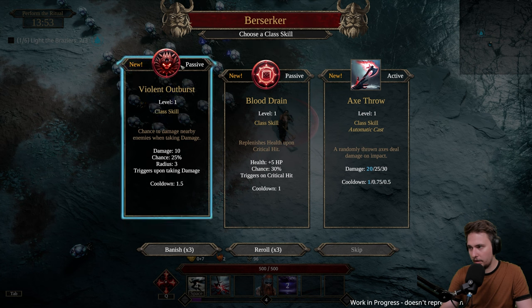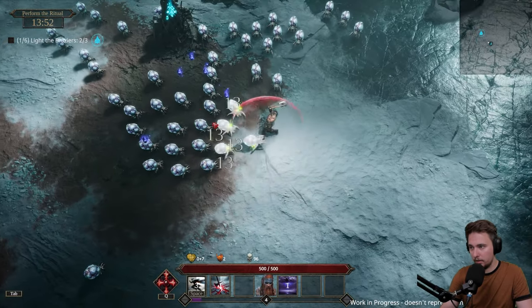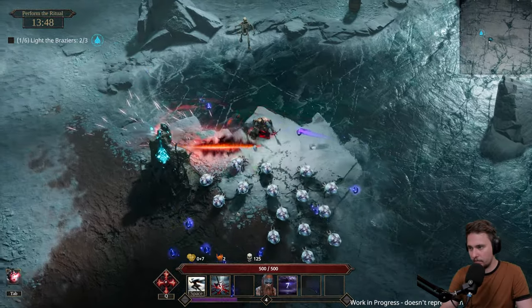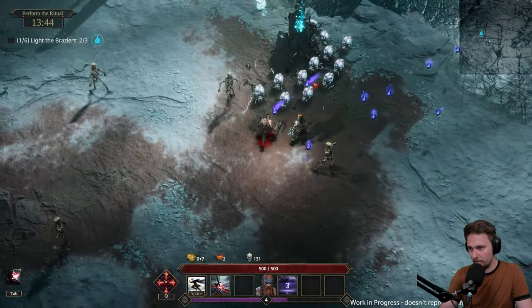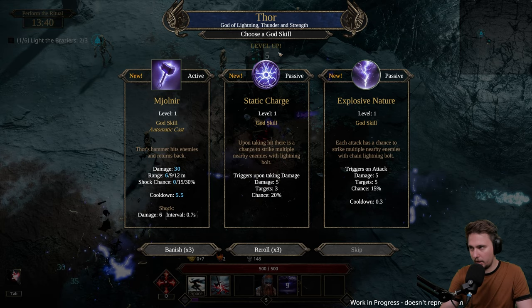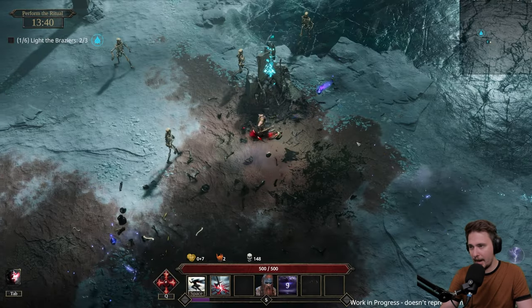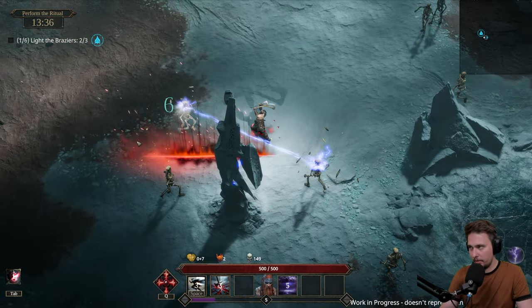Berserk - chance to damage my enemies when taking damage. Replenish health on critical hit - oh that's kind of cool. Let's go blood drain. Hopefully I have some crits, and if not, hopefully I will get some bonuses to raise my crit chance. We done it, let's go Thor. Static charge - upon taking damage, no. This one - each attack has a chance, yes. That one is nice because it's a little bit of AOE.